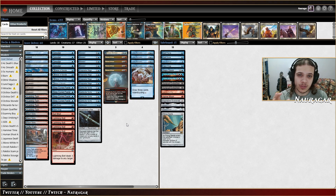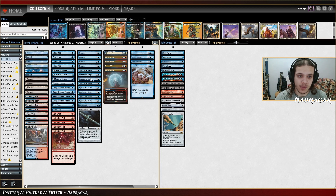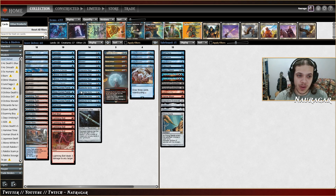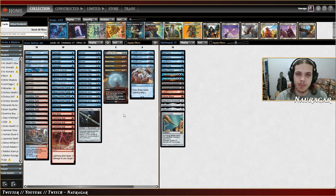Basically we have two main synergies in the deck. We have the tribal Wizard synergy — every single creature we are playing except for Brazen Borrower is a Wizard. We are playing Delver, Sleep-Cursed Fairy, Snapcaster, Image, and Spell Stutter Sprite just to enable Flame of Anor. We also have a Fairy sub-theme — we're playing Spell Stutter Sprites, so we need a good amount of Fairies. That's why we play Sleep-Cursed Fairy and Brazen Borrower. Turn one Sleep-Cursed Fairy into turn two Spell Stutter Sprite is just a Counterspell, which is super good.